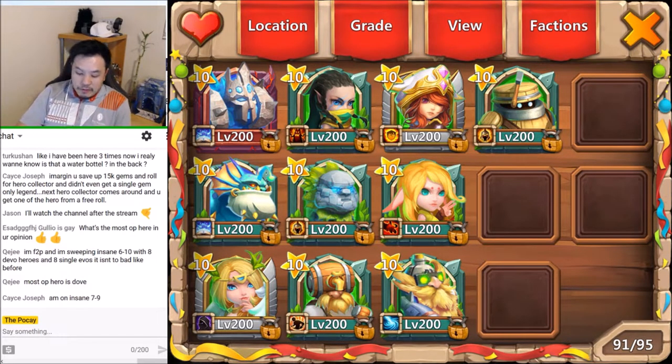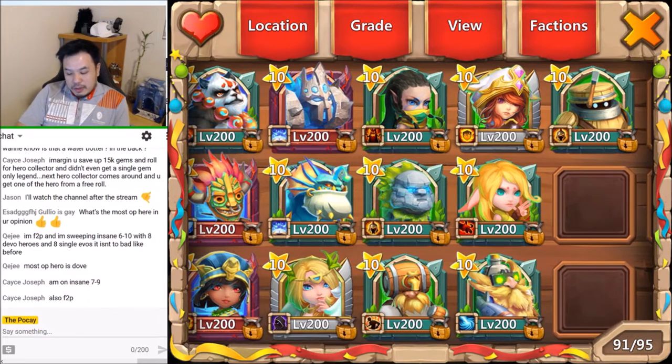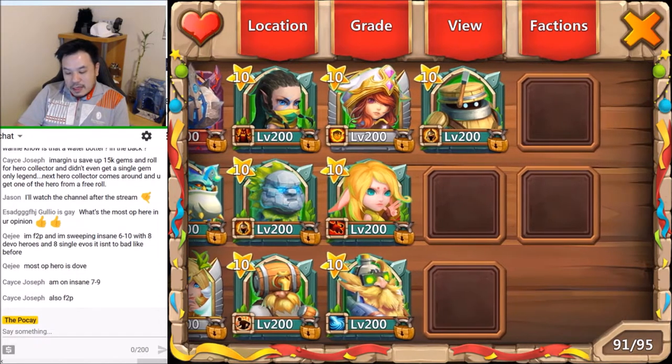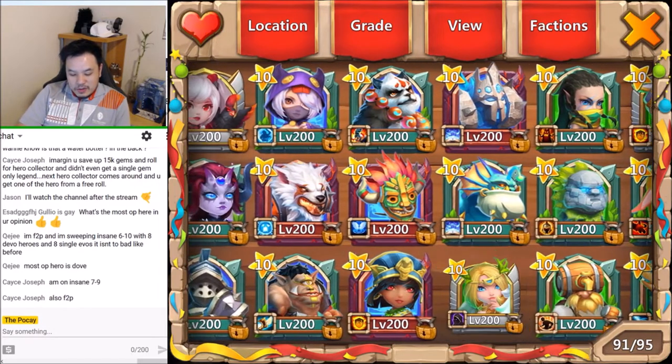We're gonna go from the greens and the blues - I have all the greens and the blues. It's just my personal preference; don't ask me why, I just want to have everything, it's like collectibles to me. I know a lot of people say eat the greens and blues so you have more might and can get purple heroes, but I have four empty slots anyway. We have all the greens, all the blues.